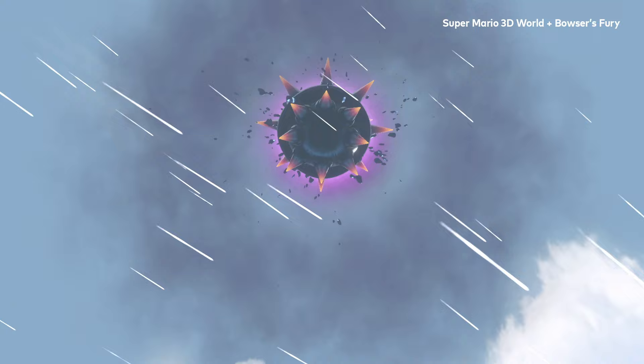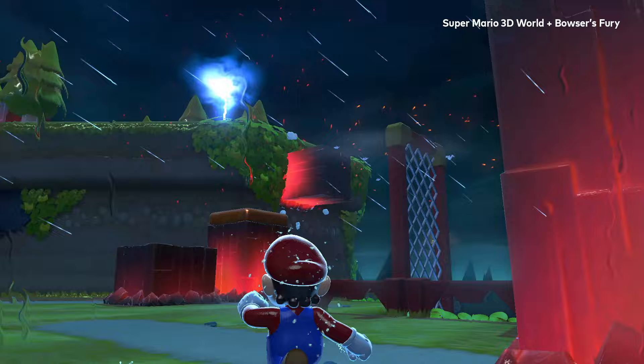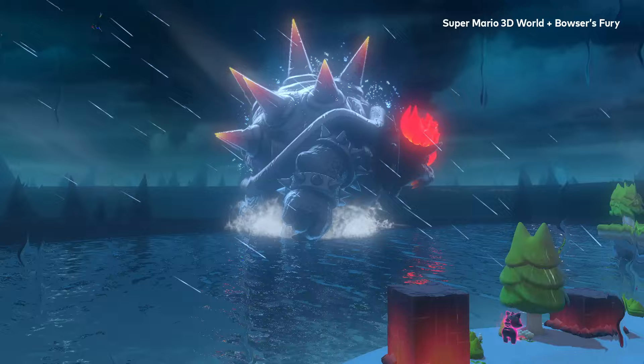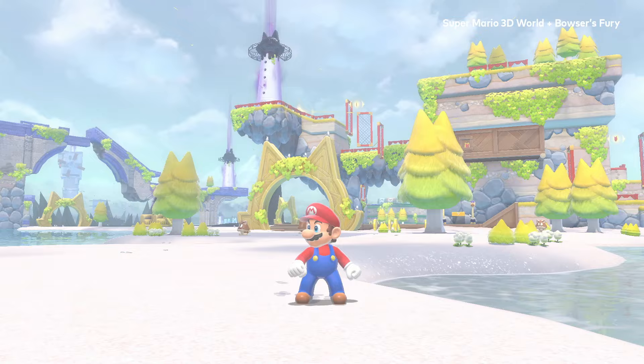After a certain amount of time, the world changes because of Bowser. Overcome with fury, he becomes the gigantic Fury Bowser. His falling spikes will change the terrain, his mighty attacks will keep you guessing, and there's nowhere to hide. But no one can stay mad forever. Once he's gone, a calm will wash over the lake.